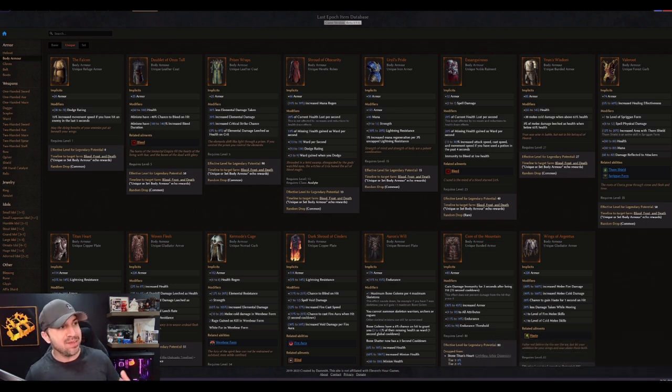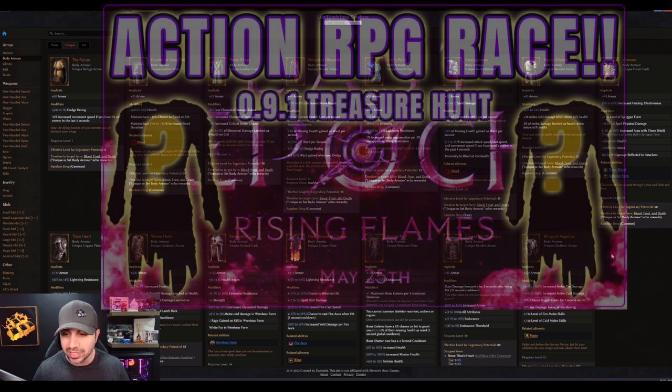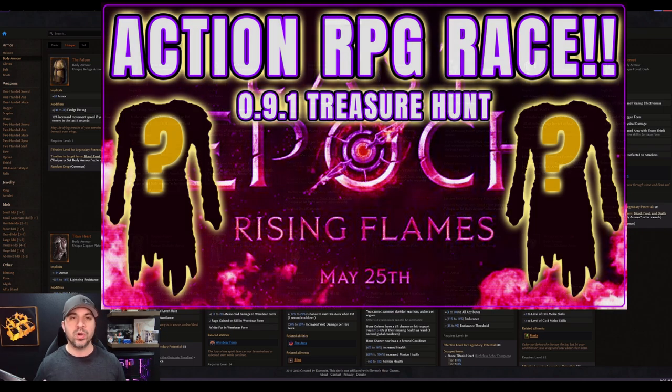I am very excited for the update. And all you racers out there — all 120 of you that have signed up for the second Action RPG Treasure Hunt race — I now have permission from EHG to show off this new unique item coming. On the screen you can see all these unique body armors, but none of them are new. There's a spot right here where the item is going to be dropping. What is this new item we are racing for?